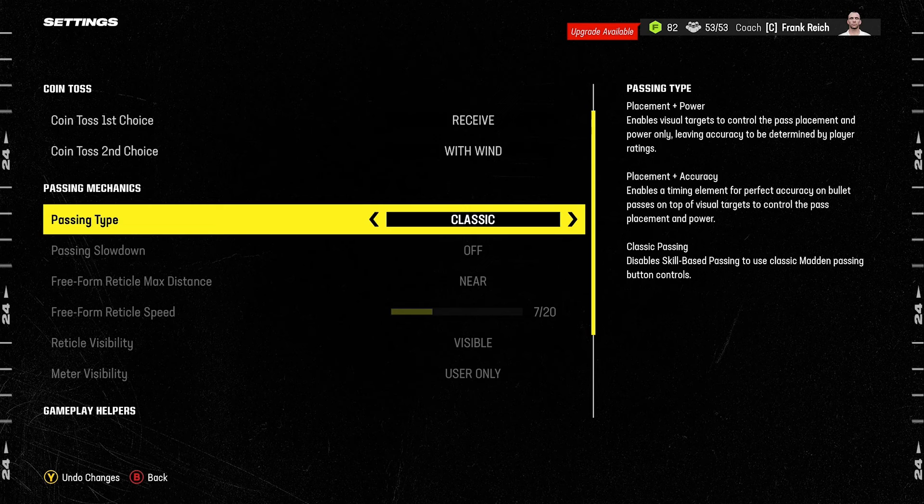I also recommend changing the passing type to Classic. You can use Placement and Power or Placement and Accuracy if you wish, but Classic relies most heavily on the quarterback's ratings. With Placement and Power or Placement and Accuracy, your stick skills come into play more and you can make up for a bad quarterback with personal skill. Classic means you rely far more on the QB's ratings and are more limited in compensating for a weak passer.